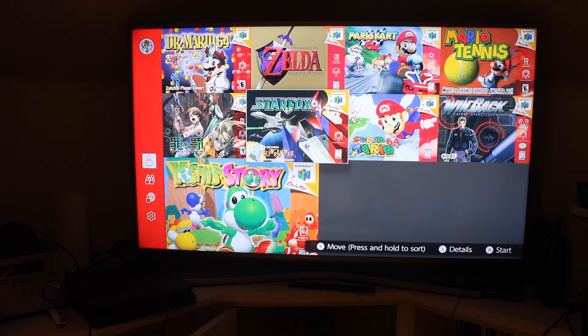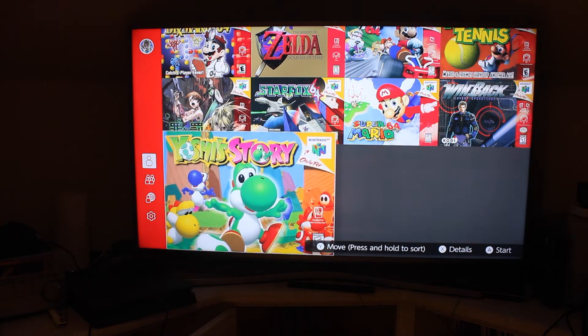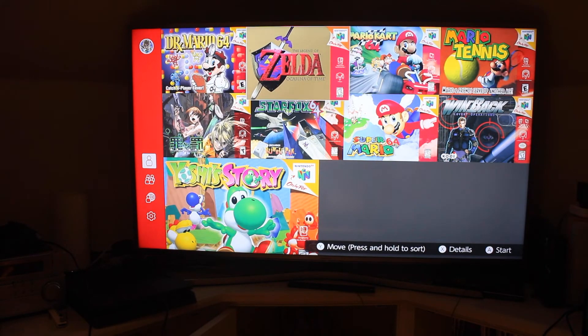And just like with every other online system, you can basically just pick and choose which game you want to play first. You can also basically customize how you want to use the lineup of games. And then let's choose Ocarina of Time first.